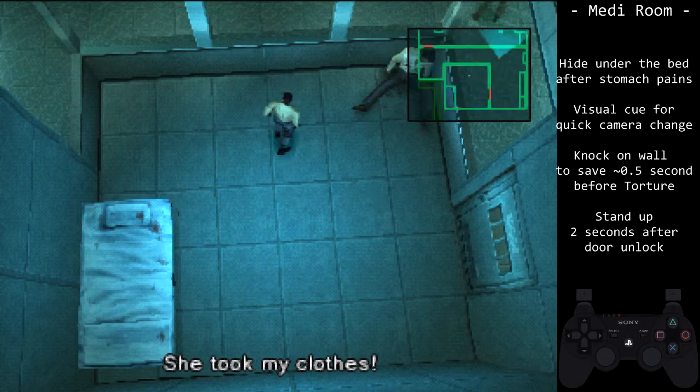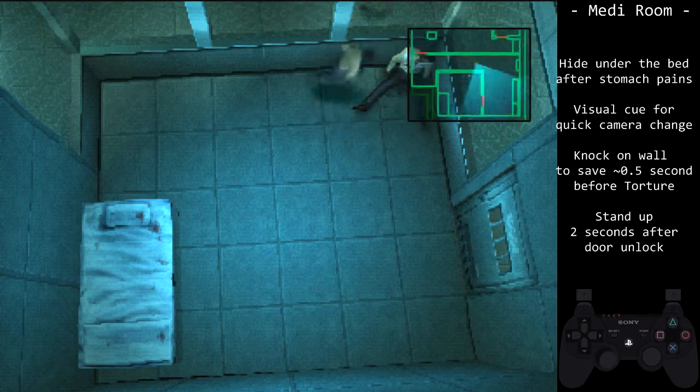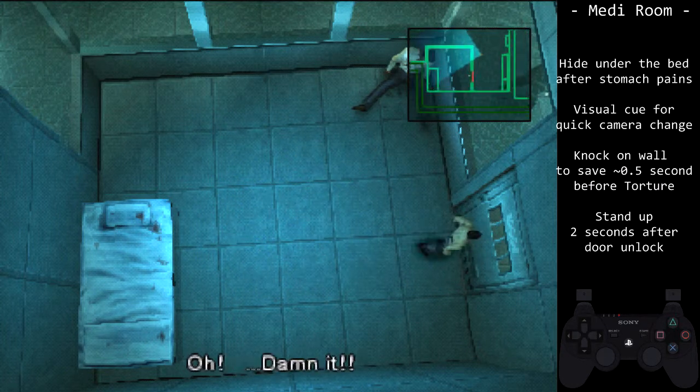Once you return to the cell, there is nothing to do but wait for Otacon. Make sure to wait in front of the door. There is a misconception that you must call Otacon for him to bring equipment to Snake — this is not true. Otacon will come on his own without Snake asking him.